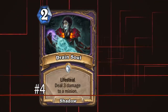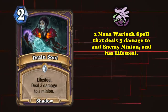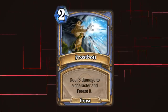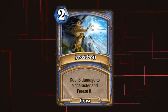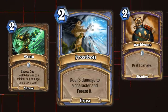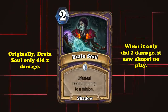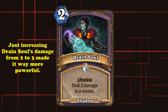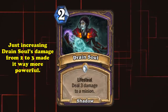At number 4, we have Drain Soul. This 2-mana Warlock spell deals 3 damage to a minion and has Lifesteal, a keyword which restores health to your hero equal to the damage it dealt. Despite how simple this card looks, it's very efficient at 2 mana and it still sees competitive play in Wild. For context, Frostbolt was the premier 2-mana removal spell that others were compared to: it dealt 3 damage, could target your opponent's face, and freeze the target if needed. Drain Soul had actually been in the game for a while but did 2 damage instead of 3 and saw no play, until Blizzard decided to buff a whole bunch of old cards. And just by increasing a single number and making it deal 3 damage instead of 2, Blizzard made Drain Soul competitively viable overnight.